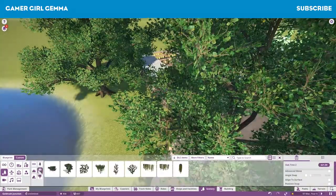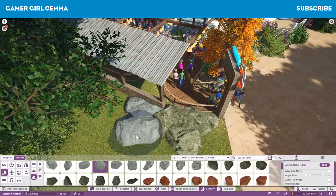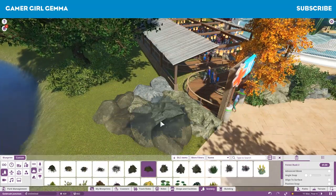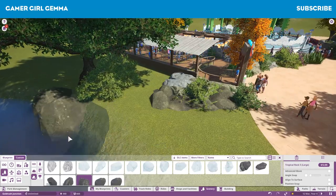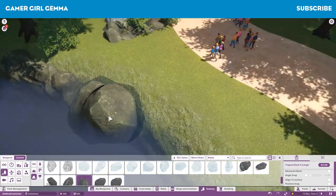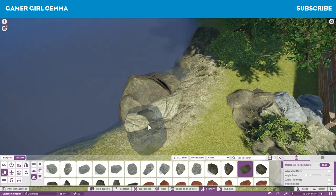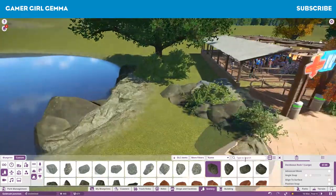Around here you'll notice as well that I have put in a lake from the last episode. Here I'm just sort of building up a little bit on the outside with rocks and bushes and trying to make it look a little bit better rather than just having plain green grass on the side. I really enjoy trying to fill up all the space that becomes available when you do place rides and paths and stuff - they don't always sort of fit together perfectly.